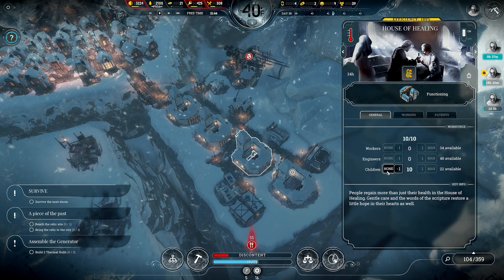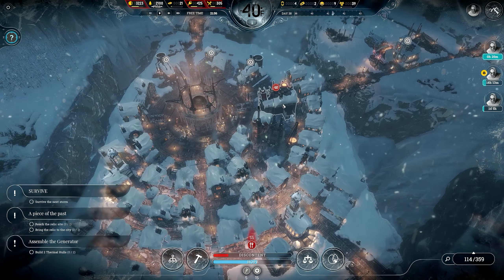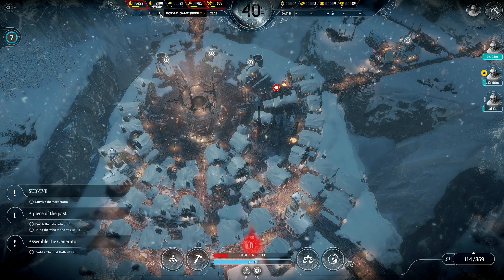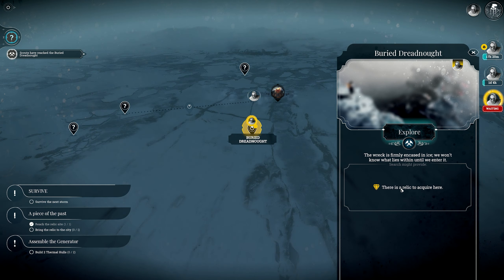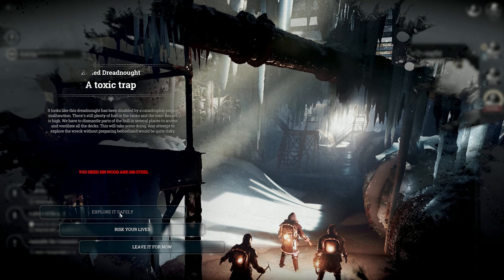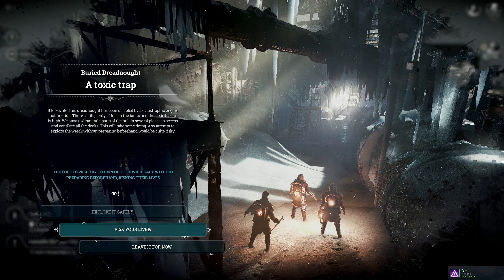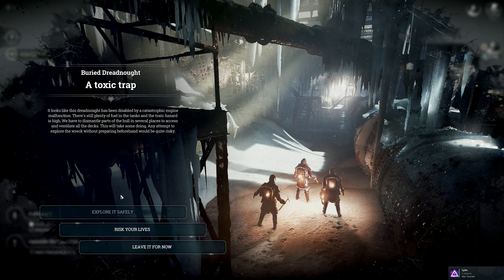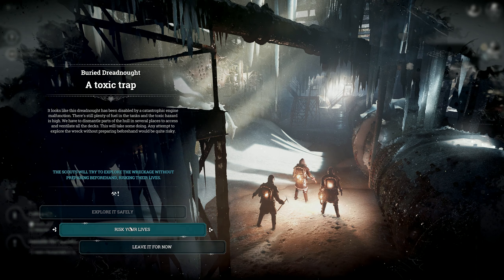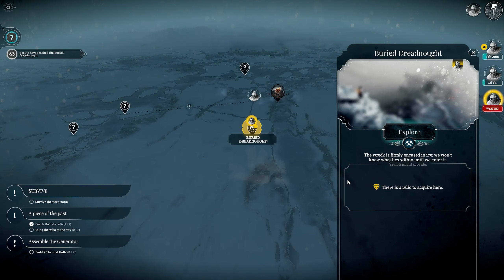People are generally doing pretty well, so I'm going to turn off some of this stuff to preserve some coal. Buried dreadnought relic — 250 wood and 100 steel, oh geez. It's just not gonna happen. Sorry, leave it for now, we don't have the resources.